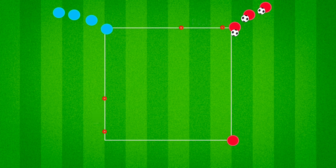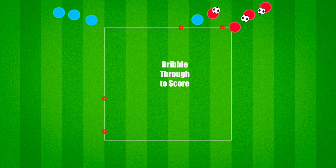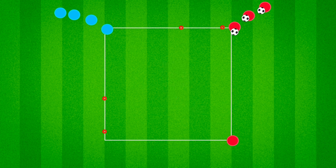An attacking player passes to a teammate to begin. The attacker then attempts to play one versus one against a defender in an effort to dribble through either of the two goals to score.